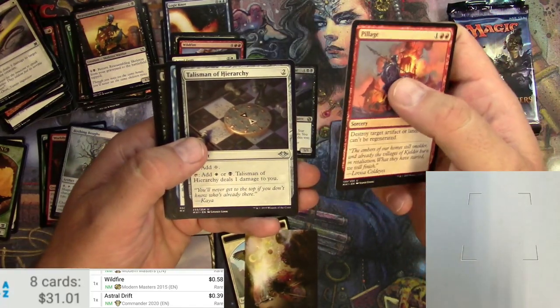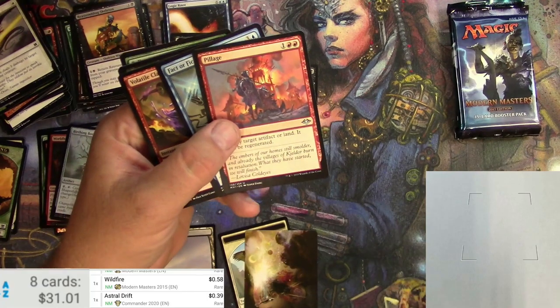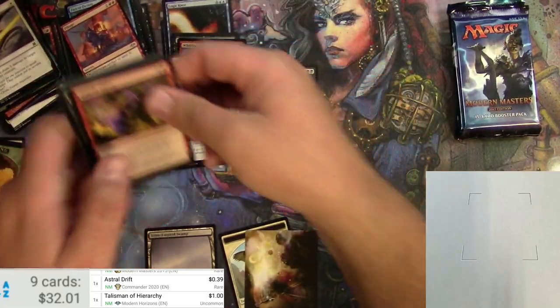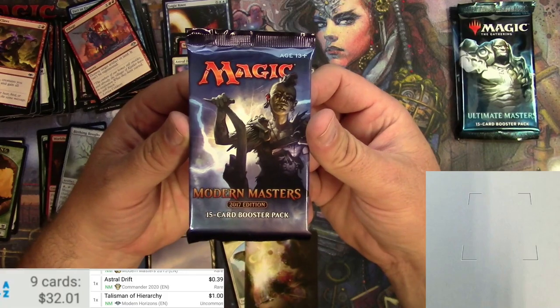Also Pillage and Talisman of Hierarchy — let's check the Talisman. Yeah, it's actually a buck. A couple of those, stacking up, moving on to Modern Masters 2017.